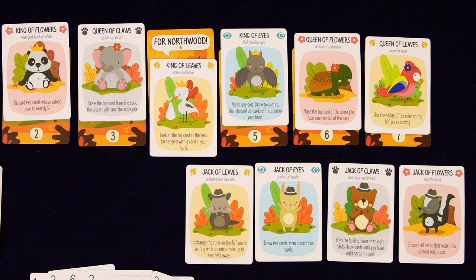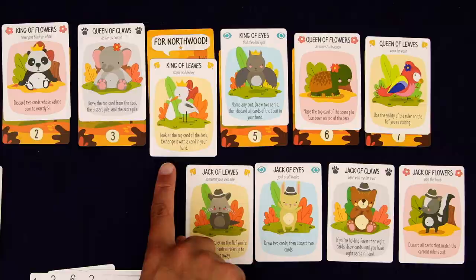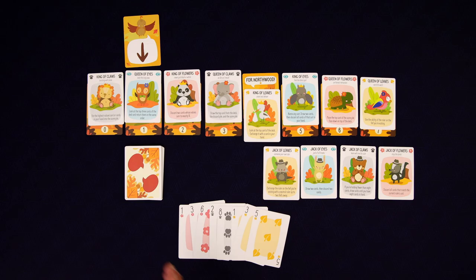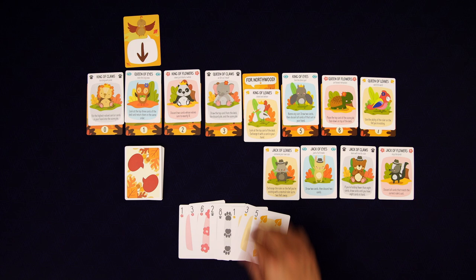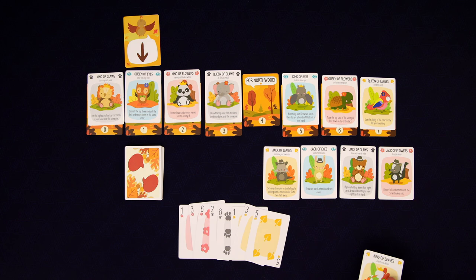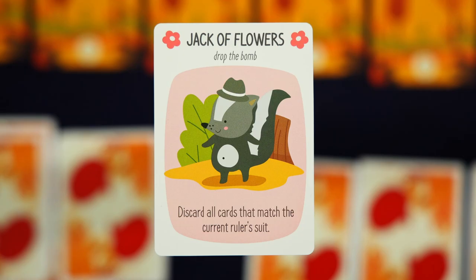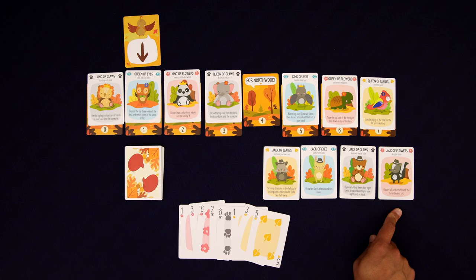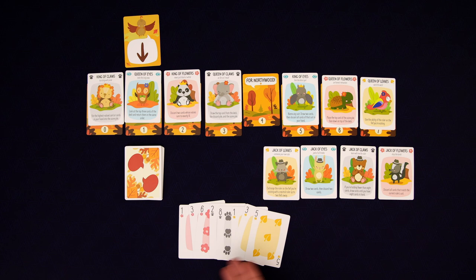Their special ability says look at the top card of the deck, exchange it with a card in your hand. That seems very useful, and this might be one of our harder conversations. We can really replace any of our allies here. I don't think we're going to need the Jack of Flowers because their ability is to discard all cards that match the current ruler's suit, which in this case is eyes, and we don't have any eyes. So let's go ahead and place them on top. For this round, they're going to be our new ally, and whether we use them or not, they'll go away at the end of the round.